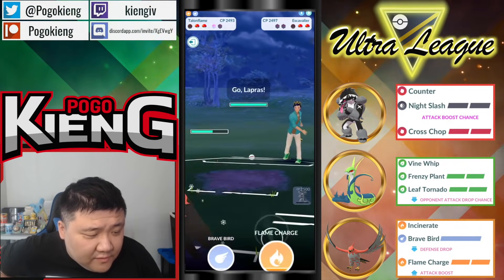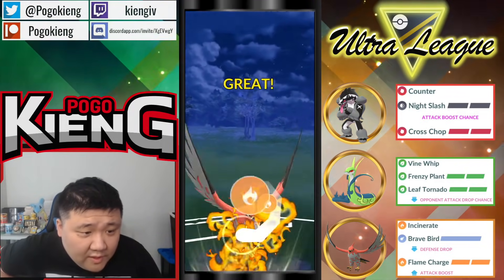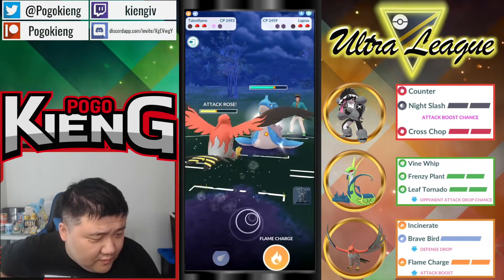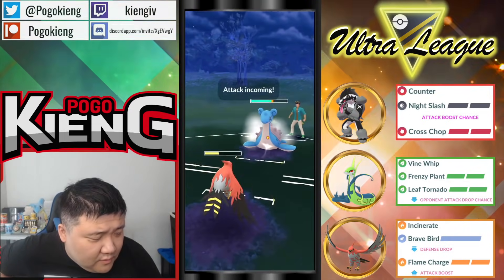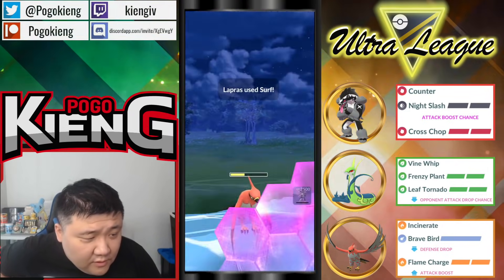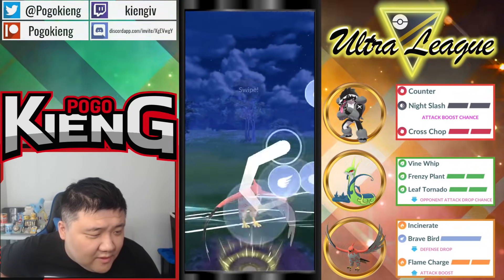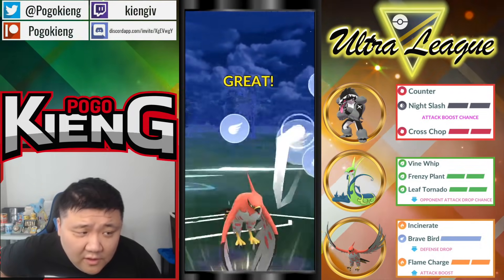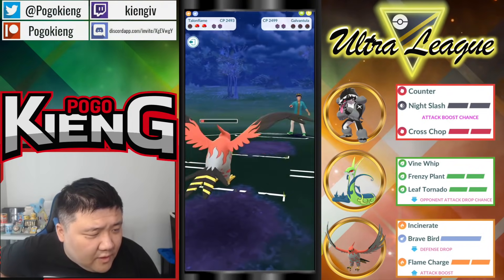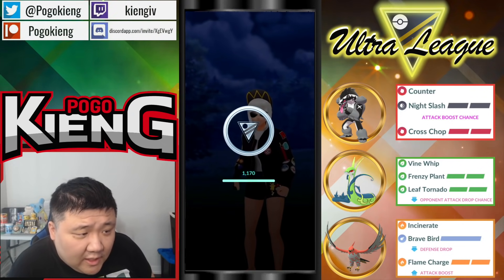Just gonna throw a straight Flame Charge. Need a Flame Charge and a Brave Bird to be able to win the game. Going to shield this for sure and then just wait for the Ice Shard. They're probably just going to wait here — nope, they're going to throw. This should be game over. Talon Flame should be able to survive one Volt Switch even with the defense drop from the Brave Bird. Very nice play.